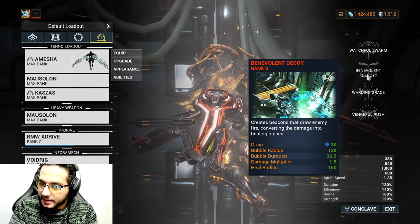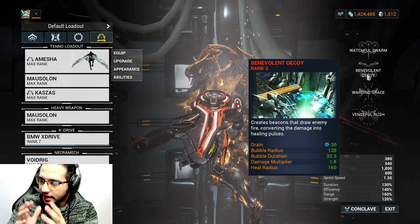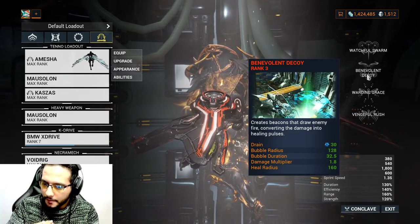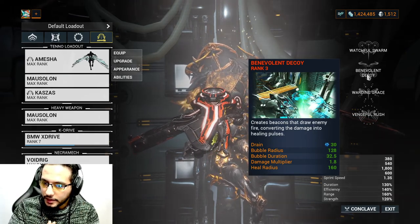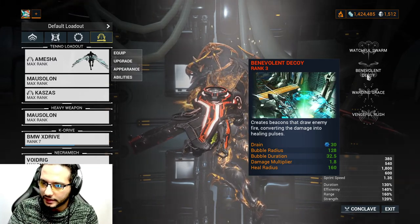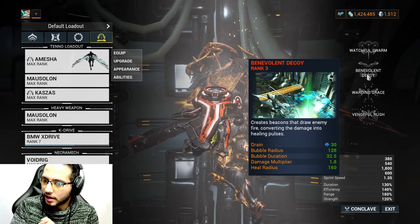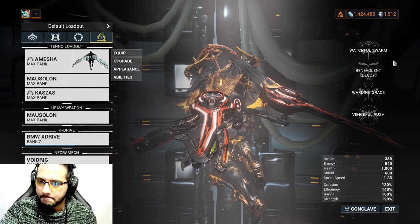Benevolent Decoy creates a beacon that draws enemy fire, converting the damage into healing pulses. You create a ball, and based on duration you need to hit it three times for maximum duration - starting at 32 seconds, you can reach up to 104 seconds with this build. When you take damage, it converts into healing. So now you have drones protecting you and a ball that heals you when you take damage.